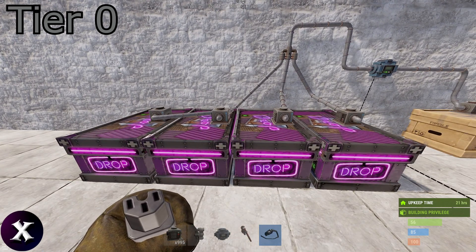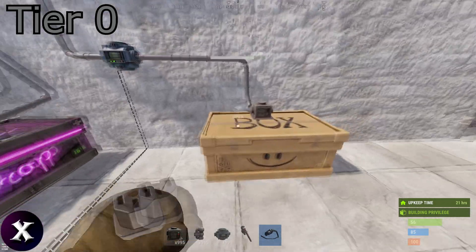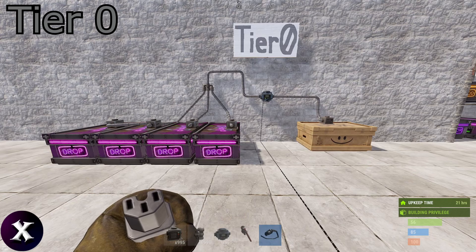These drop boxes will be in your gatehouses or on your roof. Anywhere where you enter your base with loot you should have a drop box there, and this buffer box will bring it away and into a centralized location.